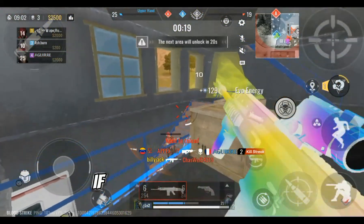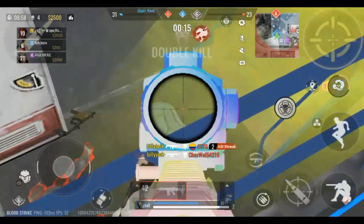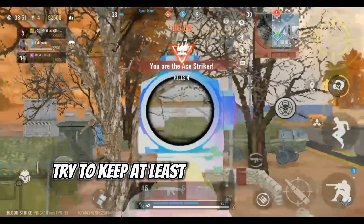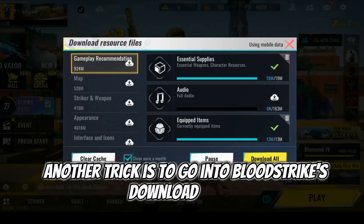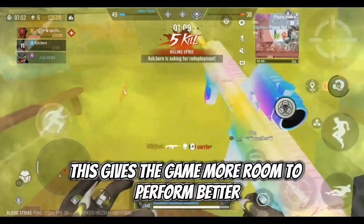Check your phone storage. If your device is almost full, it can slow down everything, including your games. Delete apps you don't use and remove large files or videos you no longer need. Try to keep at least three to five gigabytes of free space. Another trick is to go into Bloodstrike's download center and clear the cache or any unwanted resources. This gives the game more room to perform better.